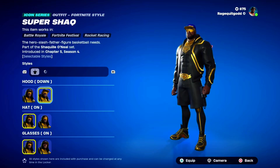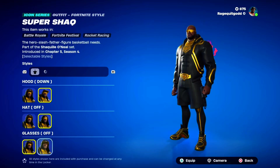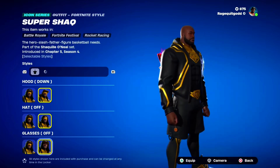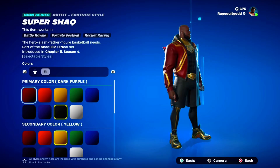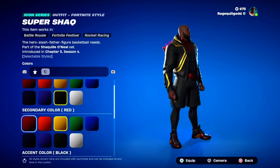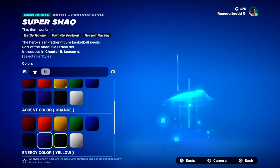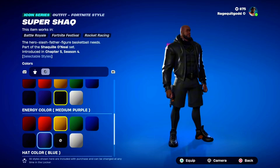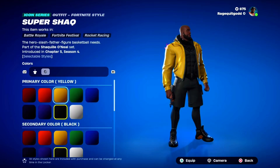Super Shaq — you can have the hood down and up, hat off and on, the glasses off and on, and now you can see his bald face. This guy, the Super Shaq, is actually very, very customizable. You can't have too much of the black on black on him, so that's something you gotta keep in mind.